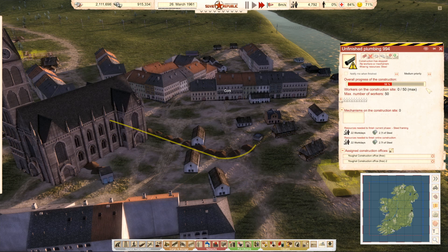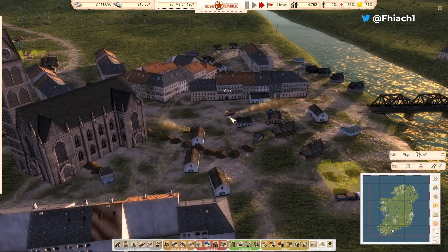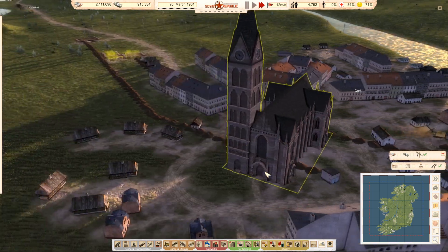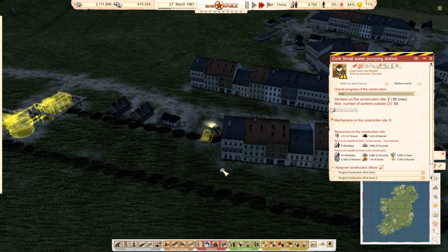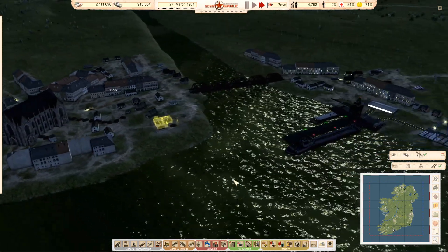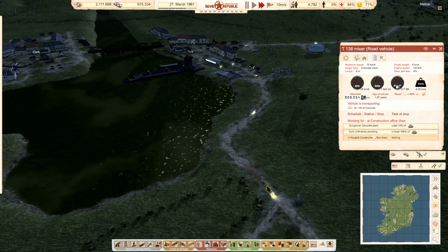Beautiful. Let's go to the pumping station. Oh, the pumping station is there. Lovely — I just need a bit of concrete. Alright, we'll be on the way soon.